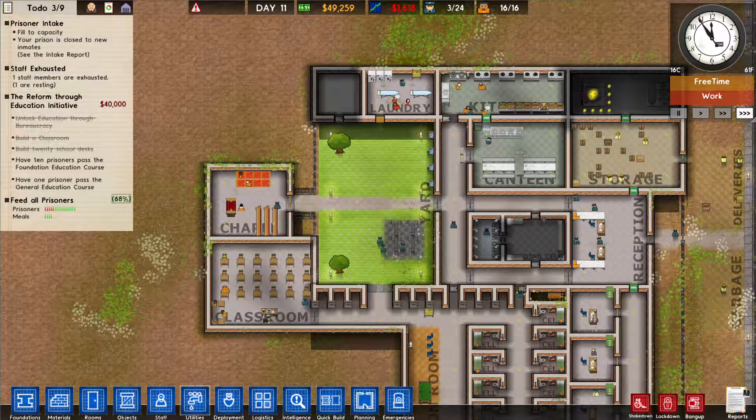It needs to be three by three, yes. We'll move the door there and put this up here like this. We are going to create a chapel here so that prisoners can fulfill their spirituality need, which is apparently something they want.